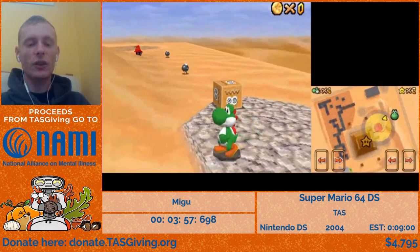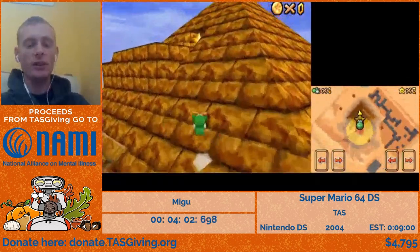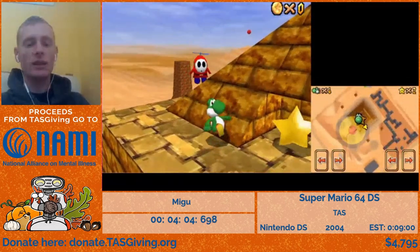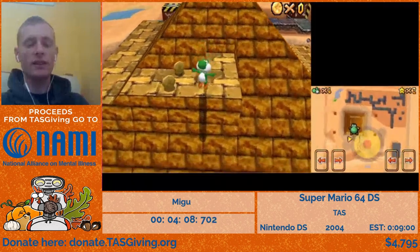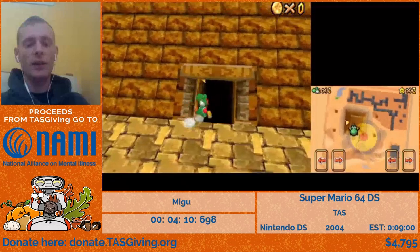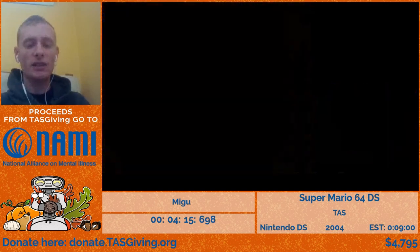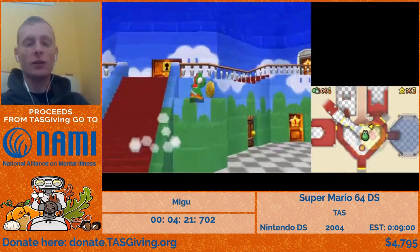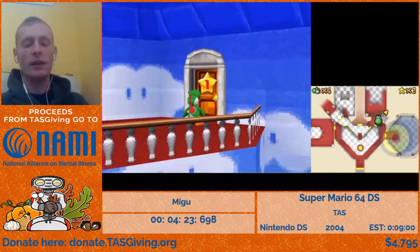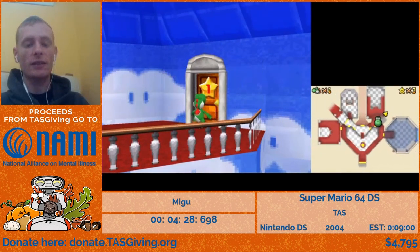For the third and final star, we're going to do a glitch called star cancel. We're going to use Yoshi's tongue to eat the star, and then bounce on the fly guy before landing on the ground. This delays collecting the star. We can land on the ground, spit the star out, and eat it while entering the loading zone. That skips the celebration when collecting the star, which saves like 15 seconds. It also allows us to pause exit right away. Without that, we'd have to re-enter the painting and then exit course to get back to the lobby.